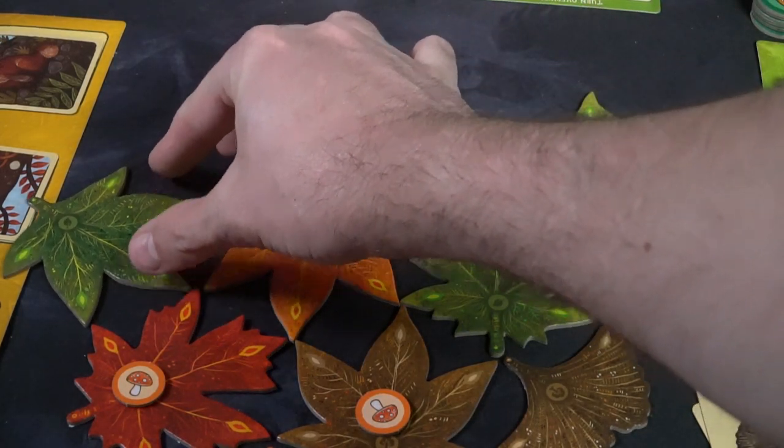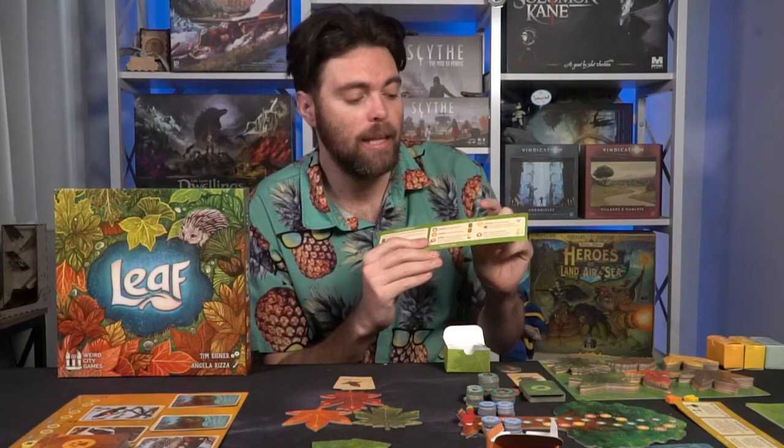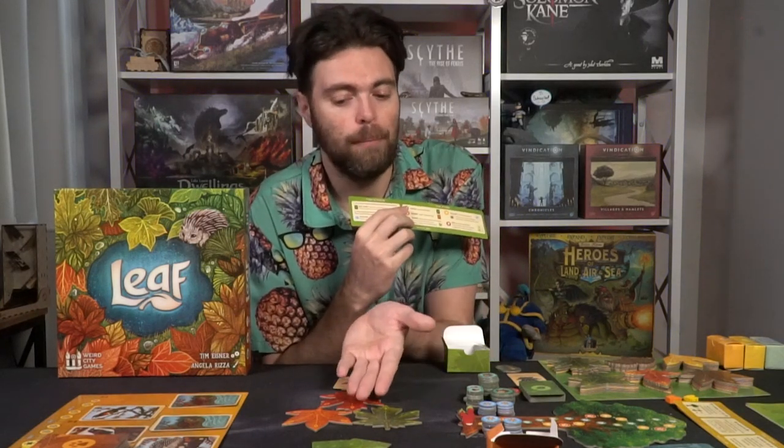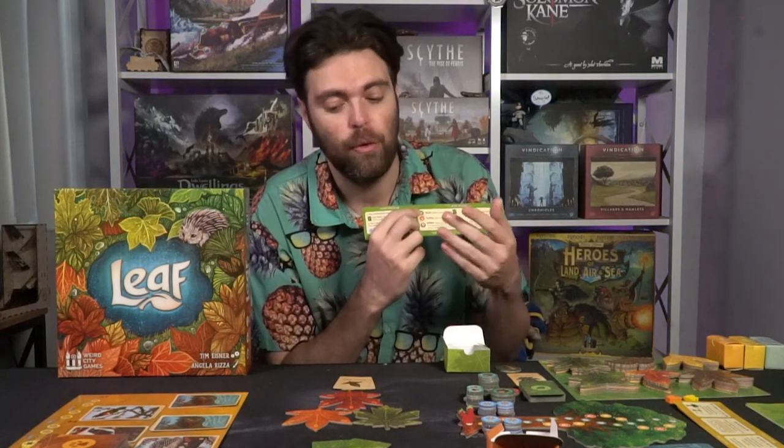As long as you connect tip to tip, you get an action for each tip of each leaf you connect to. Placing a red leaf touching green and orange gives you two green and two orange actions. Each action is explained on your player board. Green lets you draw a leaf card from the leaf deck — important because if you ever run out you'll lose three victory points and draw two new leaves, so avoid that.